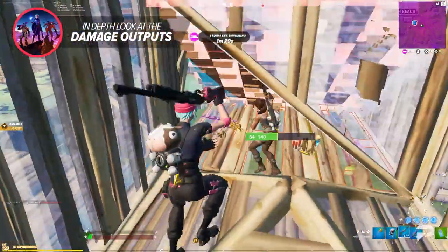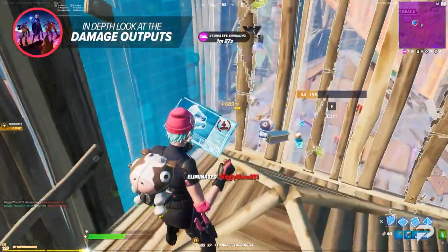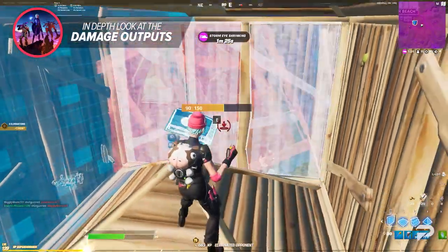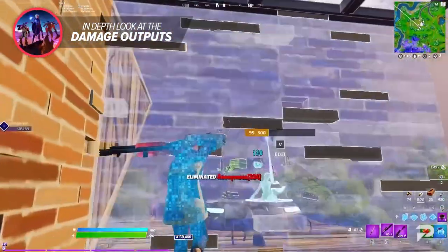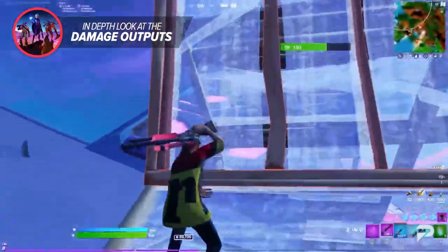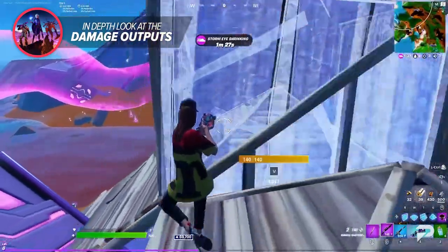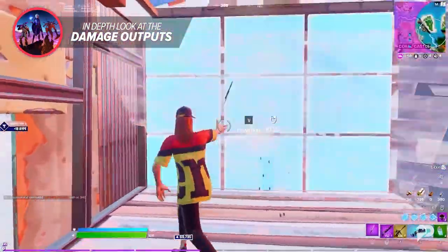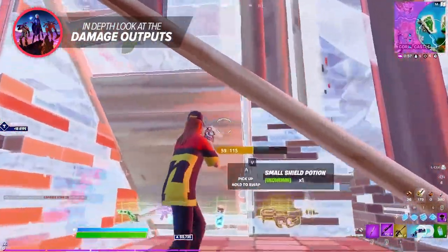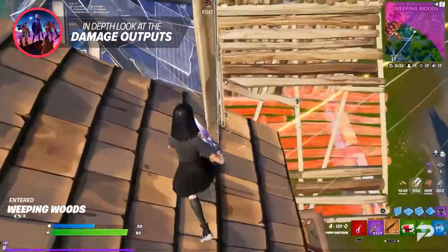That's right — despite our minds automatically wanting to fully charge the shotgun, it's not a requirement. Depending on the scenario, you can fire a quicker shot for less damage, or charge it up all the way for maximum damage at the right opportunity. Even during a firefight, you don't need to charge it all the way — releasing the shot earlier still gets you more damage than a standard quick-fire.